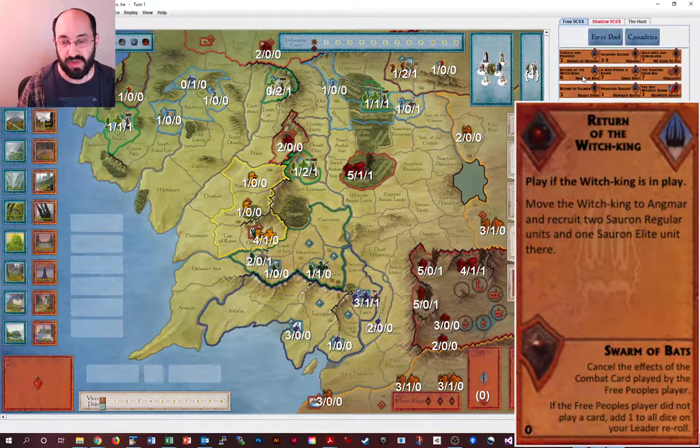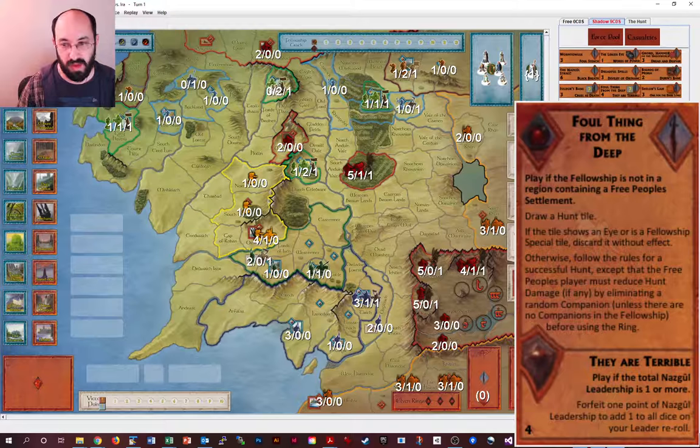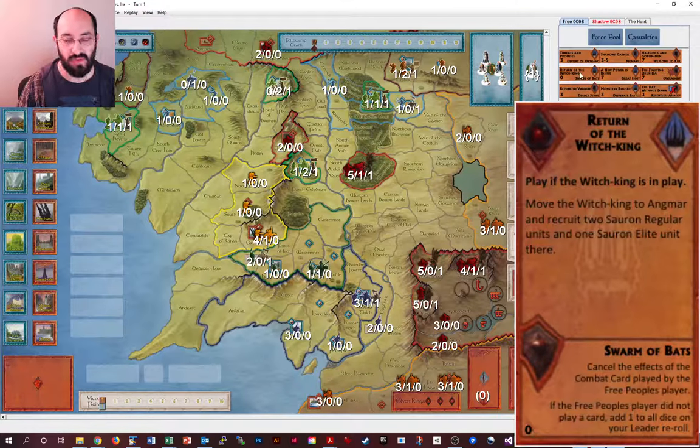Swarm of Bats — and the matching character card — are generally weak. It costs you one leadership to get one leader reroll, giving roughly 0.7 extra hits, but obviously it relies on you having full leadership. If you don't have a full leadership contingent, these are necessarily worse. Also, you only get the leadership benefit if the Free People don't play a card. I like to save Swarm of Bats for its canceling effect, particularly when dealing with scouts — for example, when attacking into Old Forest Road or Fords of Eisen, where the Free People might play scouts to retreat. You only have two in the whole deck, so use them wisely.